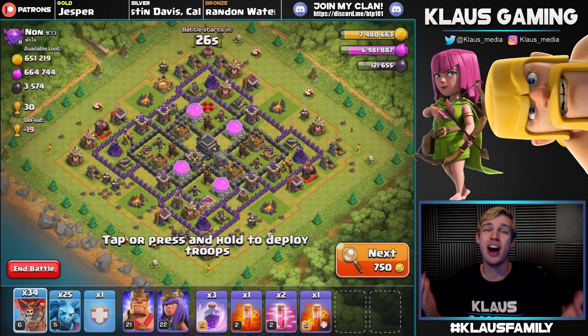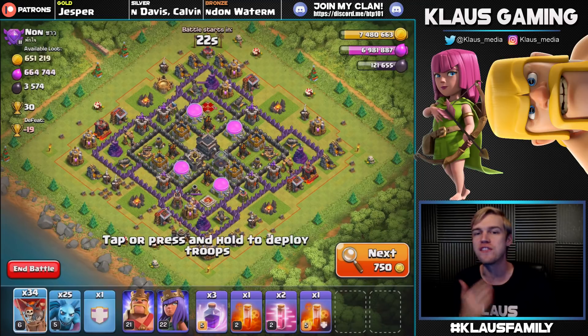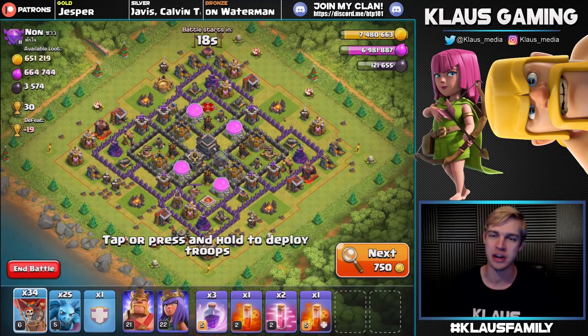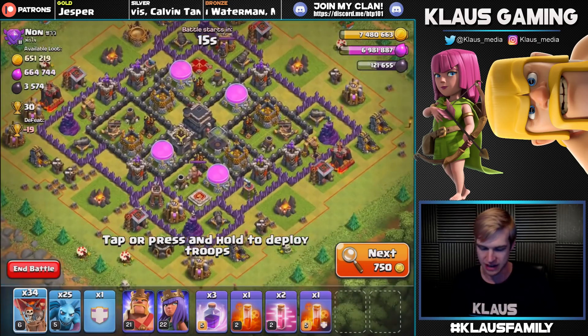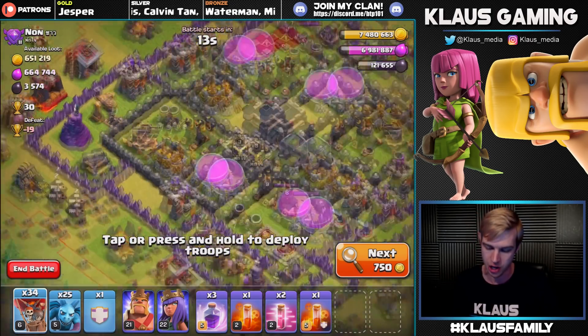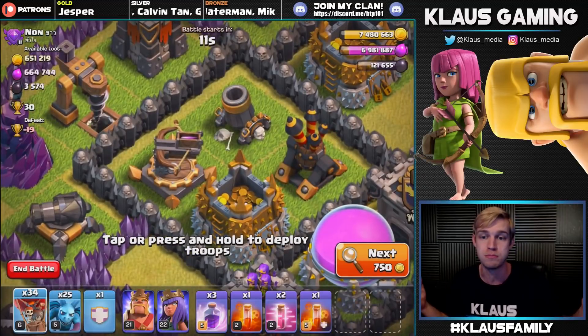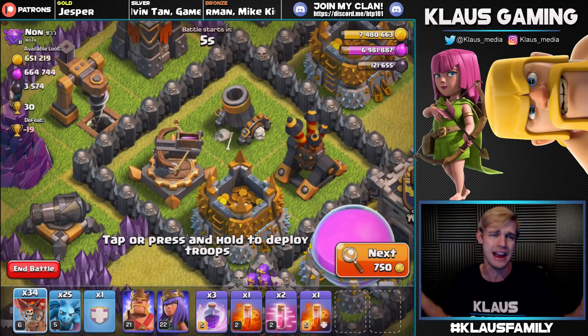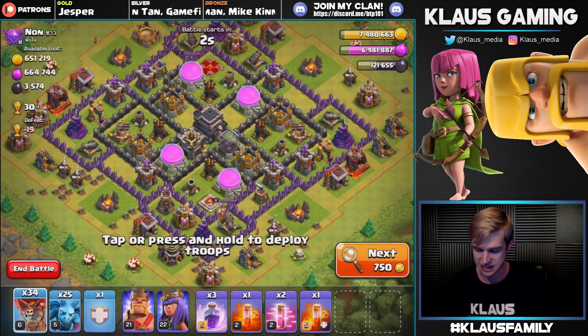Okay, that'll work. 650,000 gold, 660,000 elixir, and 3,500 dark elixir - that is not too shabby, if I don't say so myself. So what we're going to do with this base: first of all, discover - oh good. So it's basically a dead base, and the reason why I'm saying that is because the X-bows are set on ground. We're using Lunion - it's an air attack - so it's like they're not there, which is fantastic.